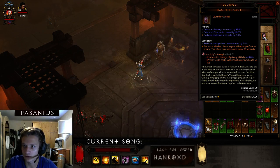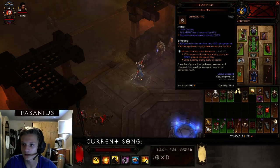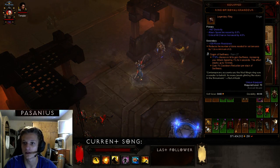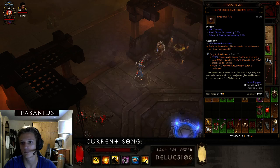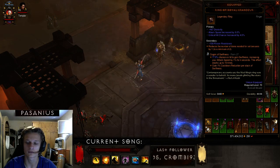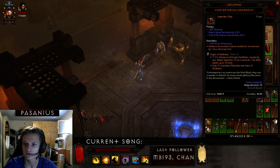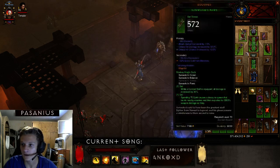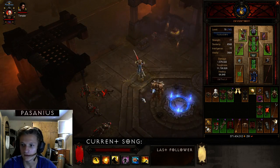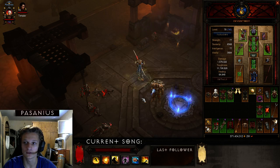For the amulet stats you want Dexterity, Attack Speed, Critical Hit Chance, and a socket. I have a somewhat bad one right now but you can improve it to 6% Crit Chance, 7% Attack Speed, and 500 Dexterity. It's definitely very good even as it is.